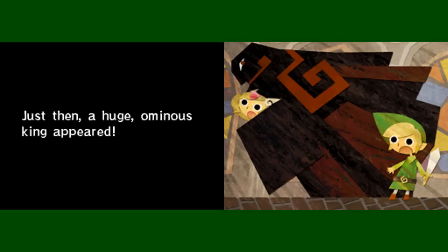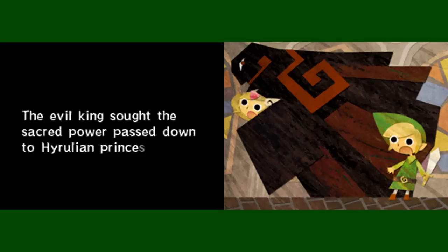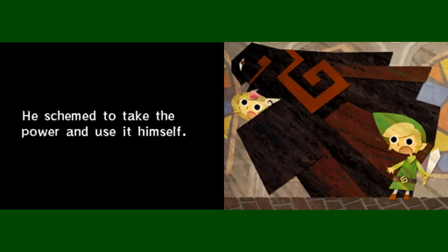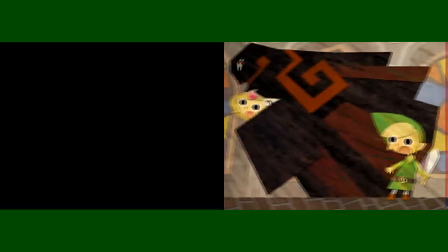Just then, a huge ominous king appeared. He carried Princess Zelda away. The evil king sought the sacred power passed down to the Hyrulean princesses. He schemed to take the power and use it himself. The boy chased after him, determined to save the princess.